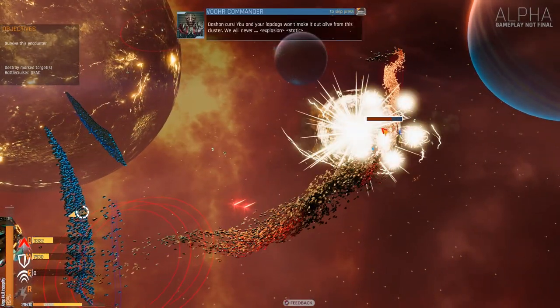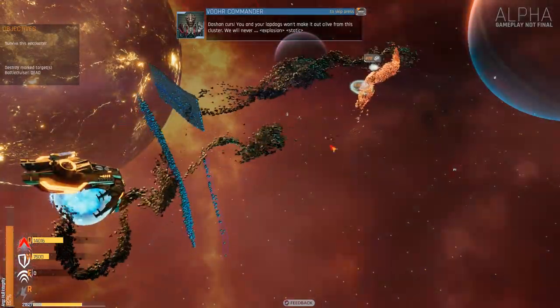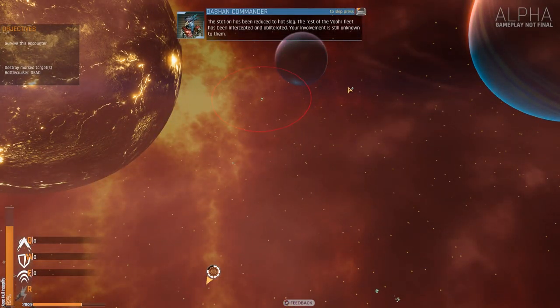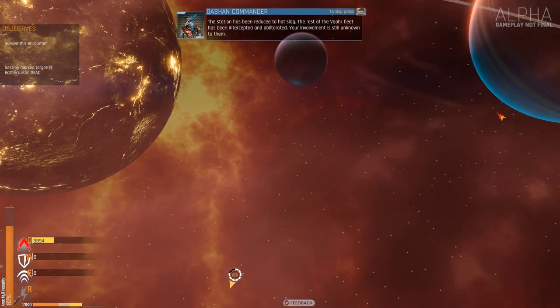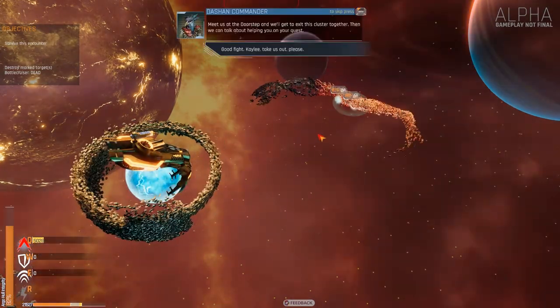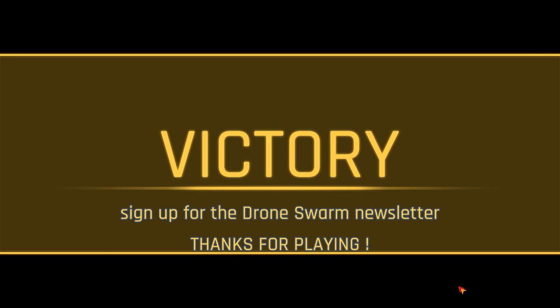I don't know what kind of weapon that is. You and your lap dogs won't make it out alive from this cluster. The remaining enemy fleet is disengaged. The station has been reduced to hot slag. The rest of the Vor fleet has been intercepted and obliterated. Your involvement is still unknown to them. Meet us at the doorstep and we'll exit this cluster together. Then we can talk about helping you on your quest. We just massacred the good guys. That's the end of the demo.